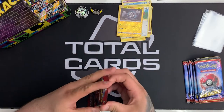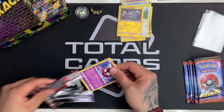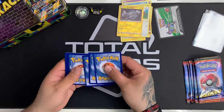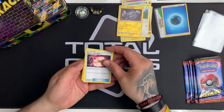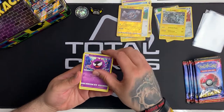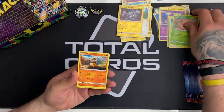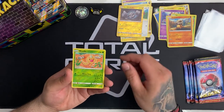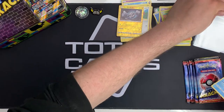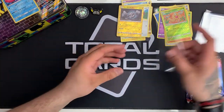Next on to the Crimson Invasion. In this pack we have Psychic Memory, a Mawile, Alolan Graveler, Gastly, Corphish, Minccino, Weedle, Cubone. Our reverse is a Weedle and our rare is a Milotic — nice! Again we'll get that sleeved up, that is a cool card. We'll do that with the two reverses as well.